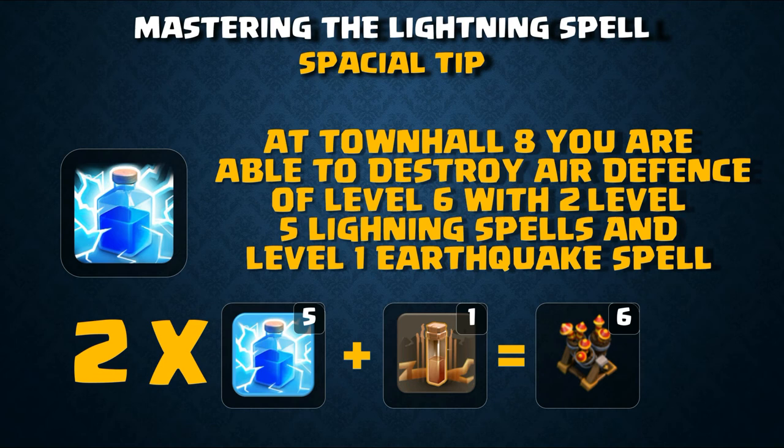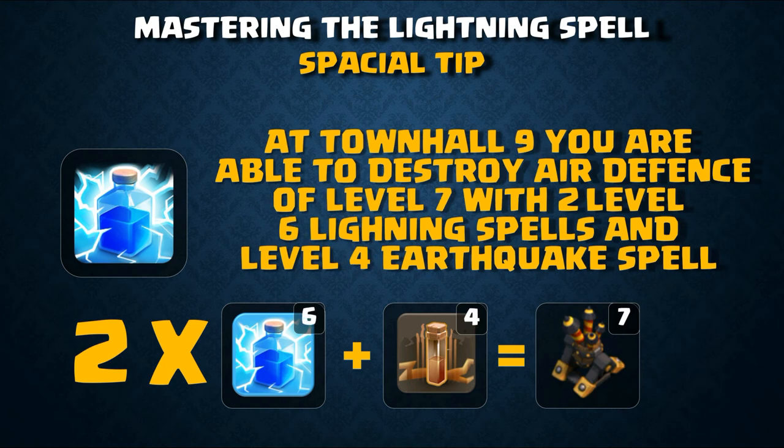Town Hall 8 is a bit difficult for air raids. However, if you are using level 3 dragons in war or for loot to get a successful two-star attack, you can destroy a level 6 air defense with two level 5 lightning spells and a level 4 earthquake spell, which dramatically improves your dragons' performance.